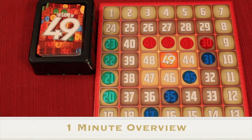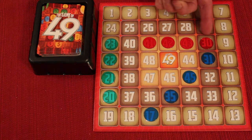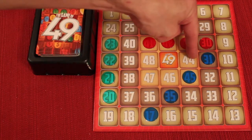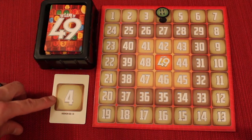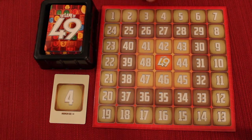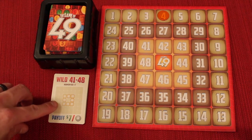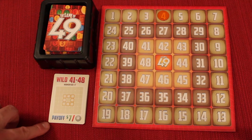The Game of 49 is for two to five players where you'll be participating in auctions and trying to win spaces on the board to get four in a row of your color. This can happen horizontally, vertically, or diagonally. Each round, a card is turned up and everyone's bidding on that spot. The highest bidder wins that spot and places their chip there. Other cards are wild and allow you to go into any unoccupied range of numbers on the board.